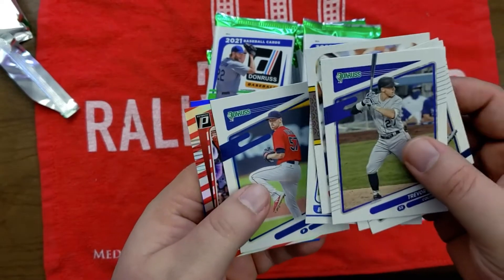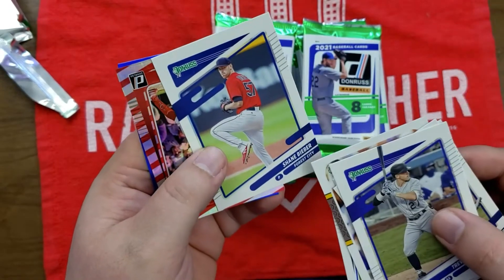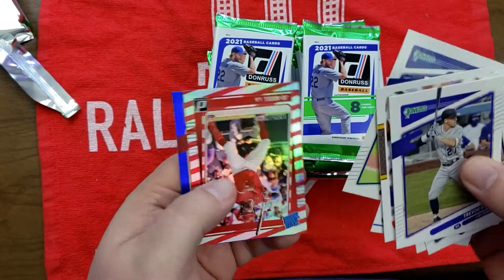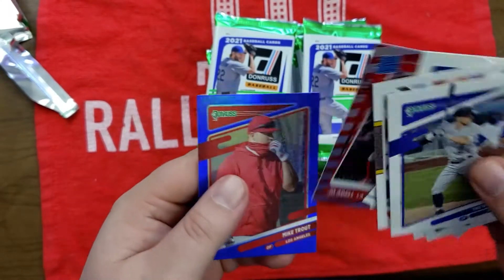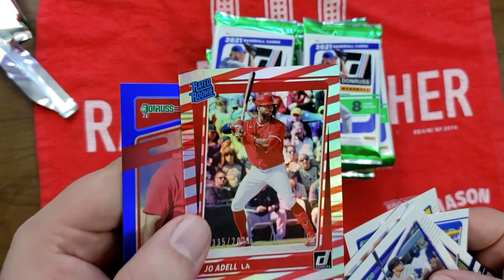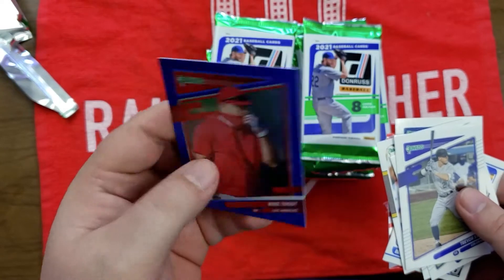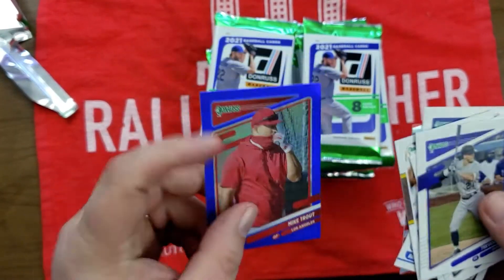Shane Bieber. That one says Forest City — that's interesting. We got a Joe Adell Rated Rookie, a non-numbered red stripe parallel. And we got a Mike Trout blue border parallel — I think you get one of these per pack.